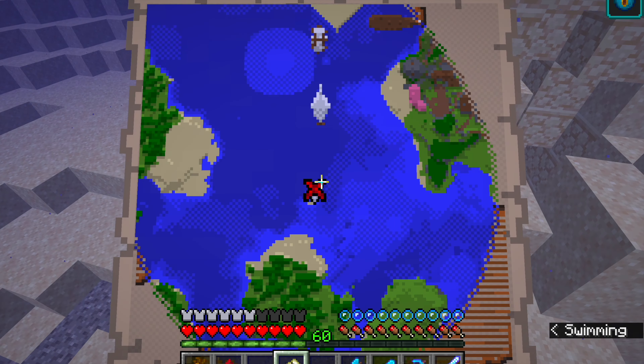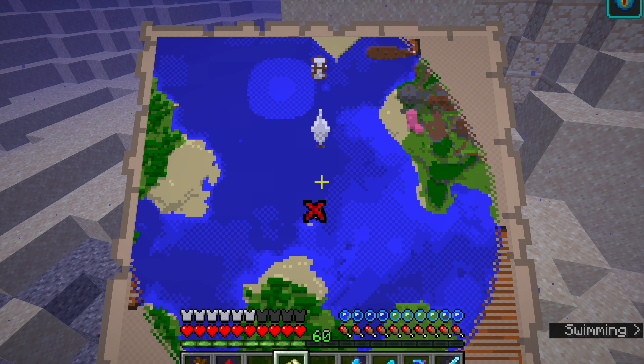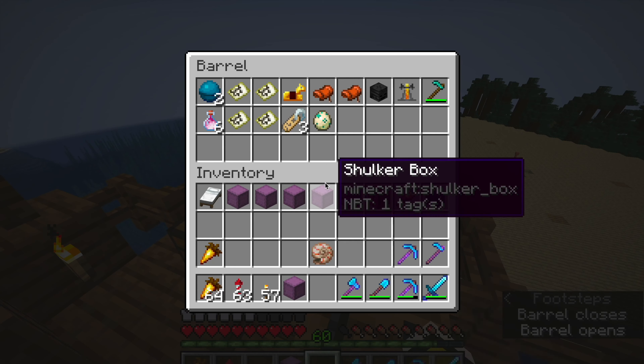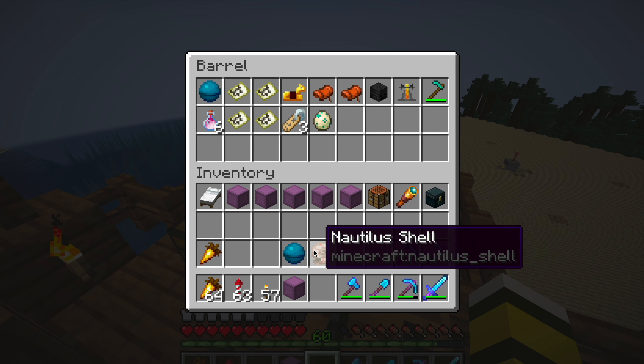Hello everybody, it's Bea, and today we're going to be making another conduit. I was lucky enough to find a treasure map, though not lucky enough to find any actual treasure. Luckily, I already have two Heart of the Sea from previous explorations, so we're just going to use one of those.